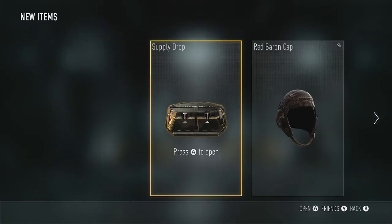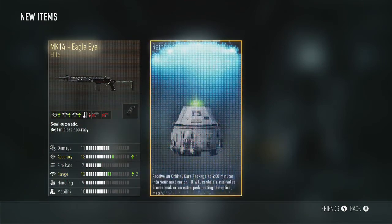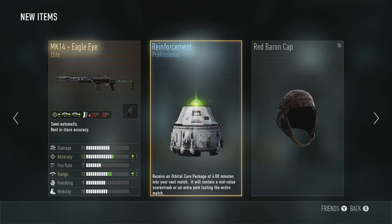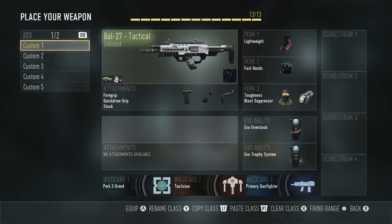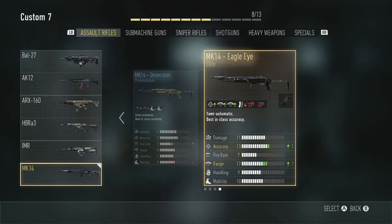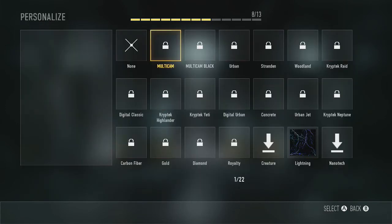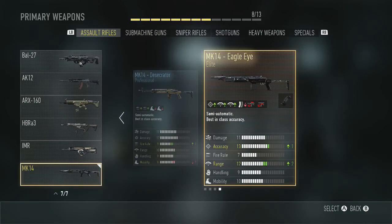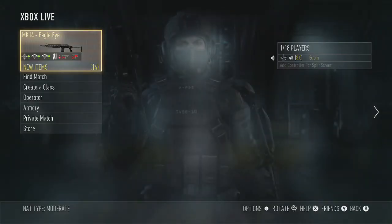One more. Drum roll, please. Oh, I got an Elite MK14. Is that good? I can't put attachments on it, I don't think. I can only do these — well, at least you can get a foregrip. I wonder if it's good. I'm actually gonna keep it. That's pretty cool. Well, I guess I'm gonna keep that.